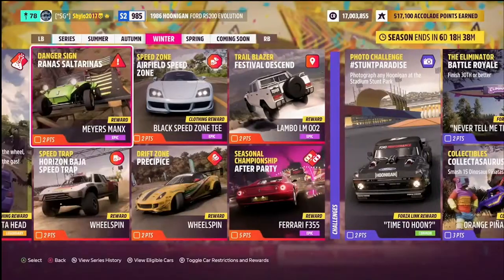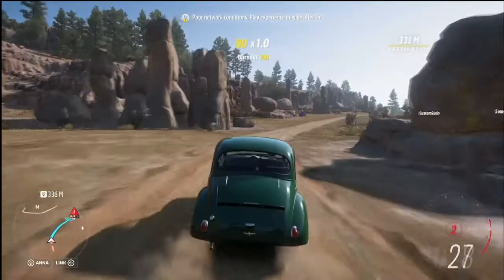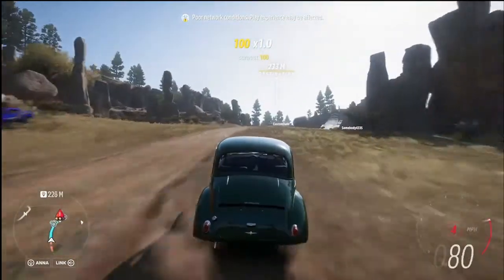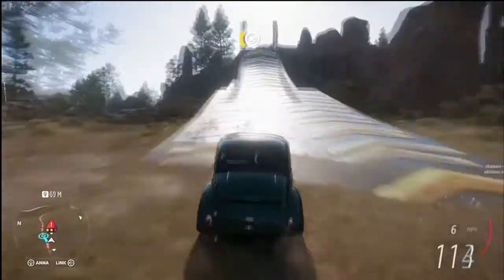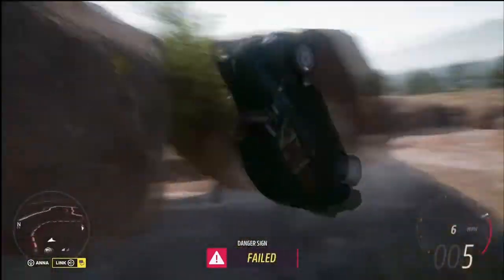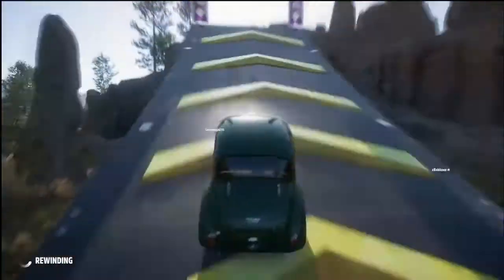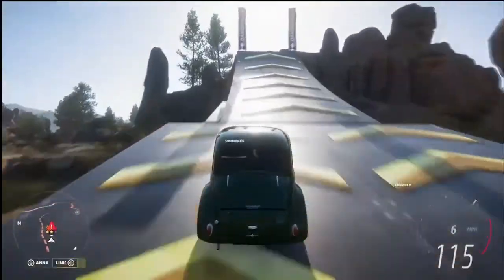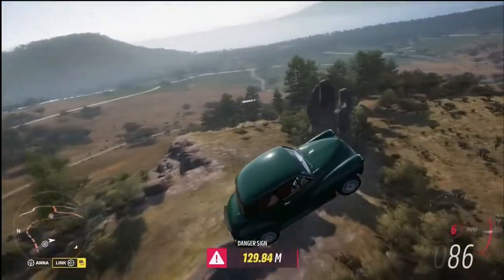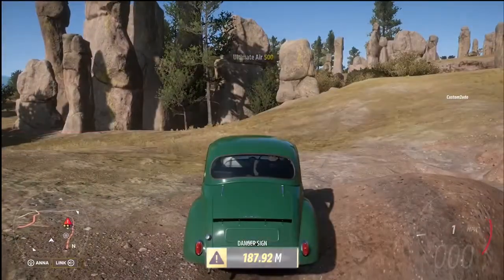Here's the danger sign with my Morris Minor. The tune does wheelies on launch, which is a funny feature. The main challenge with this one is getting your aim right, as the developers placed it in a very awkward location. Once you get your line right though — there we go, 187 meters — the danger sign is done.